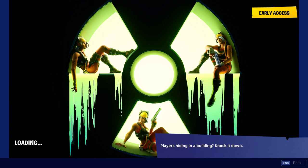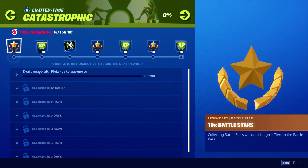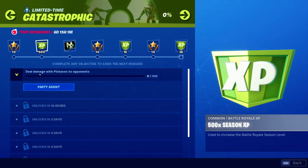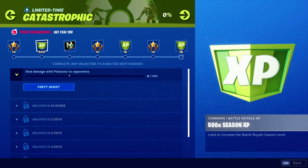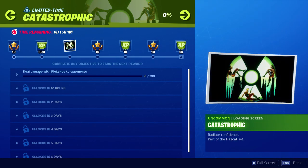Once you own the loading screen, when you enter the game and go to the set location, you'll be able to actually unlock the star and it's going to pop up. To check your progress, go into Challenges and click Catastrophic. The first challenge is deal damage with a pickaxe to opponents, which rewards 10 battle stars.